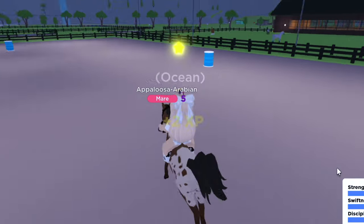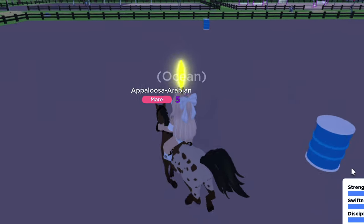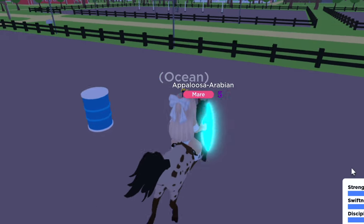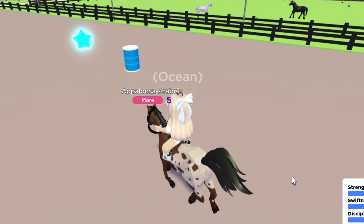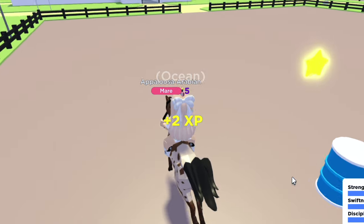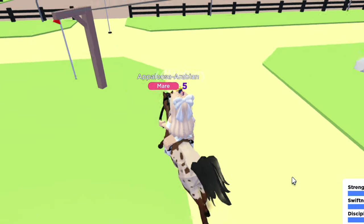For swiftness, I like to canter — which is the third stage of basically running. I like to canter from barrel to barrel, and once I get to a star I like to drop to a trot so that you have more control while you're going around. You'll see my XPs go up as I canter and trot. You can do it in whatever way you want — that's just the easiest way I found.